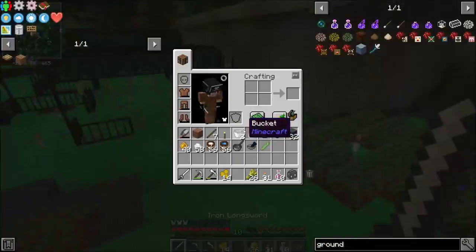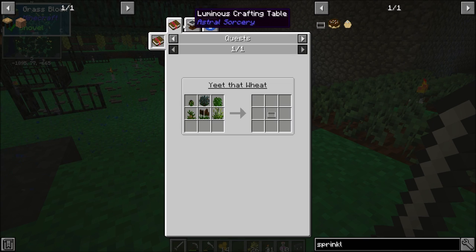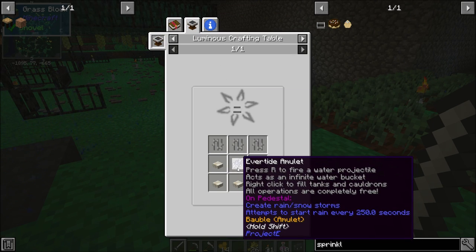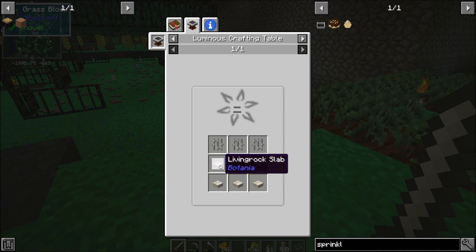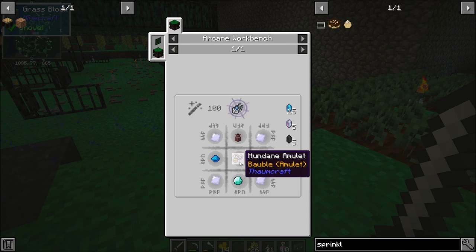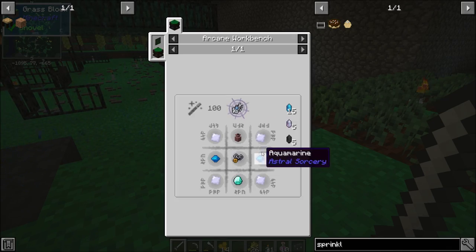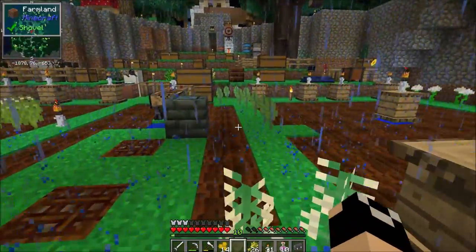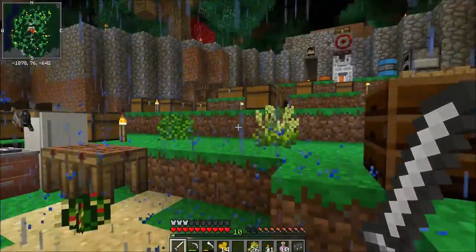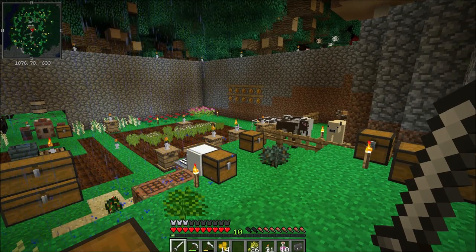I need to make more sprinklers, but I haven't actually looked at the recipe for it in this pack. Using the luminous crafting table — whoa, seriously. To make a sprinkler it takes living rock slabs, iron bars, and the Evertide Amulet from Project E, which means we'll need to get into Thaumcraft and Botania. I was expecting it to be a little bit cheaper, but that's okay once we get into those mods.